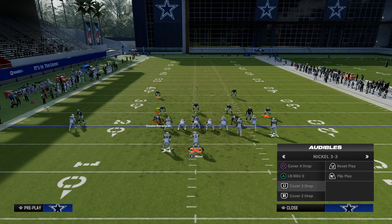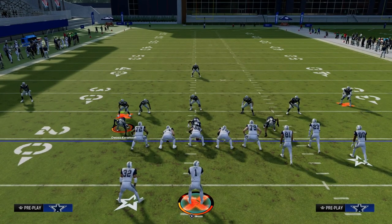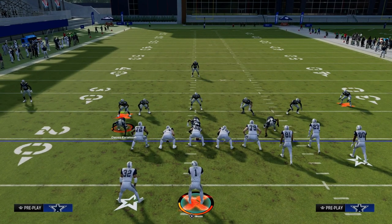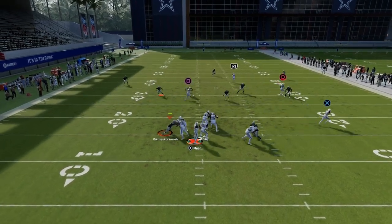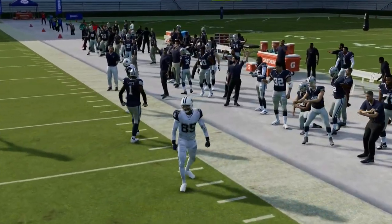We're going to be looking primarily at Cover 3 today. What you're going to notice with this coverage is if I just put a streak to the slot receiver, that's going to pull those deep zones back a little bit. With the play stick, we have a sharp horizontal flat-cutting corner route.